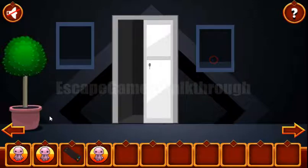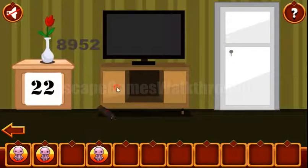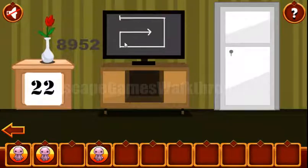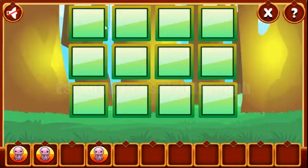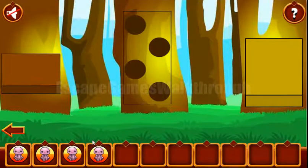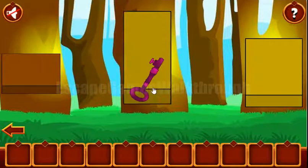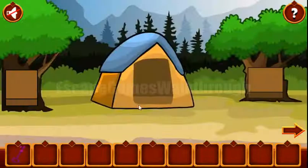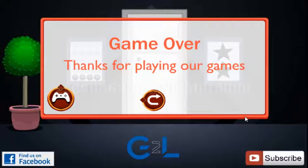And for the octopuses we can exchange — we have a remote. So here's the TV, and the hint is that we need to move through these cells. Get the last octopus, then exchange it for the key, and run to the exit door. If this video helped you, please like, subscribe, and bye.